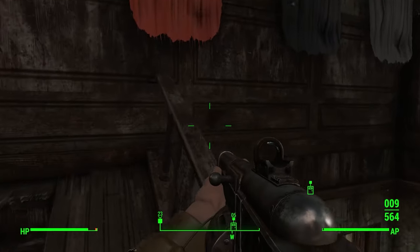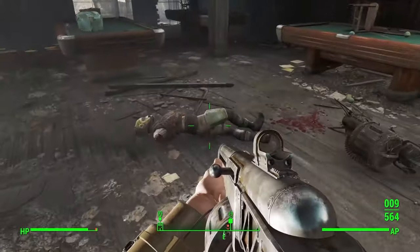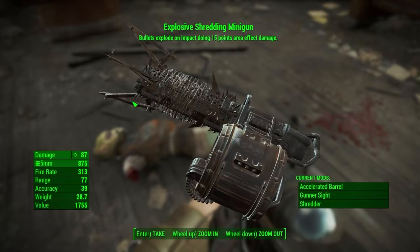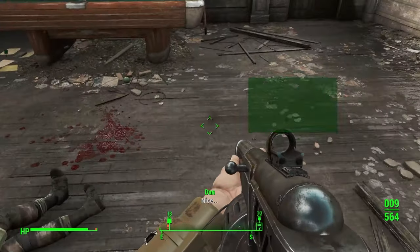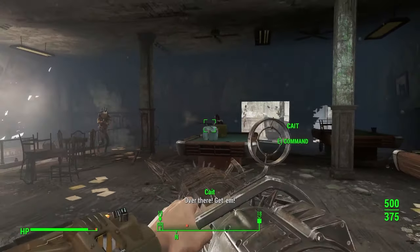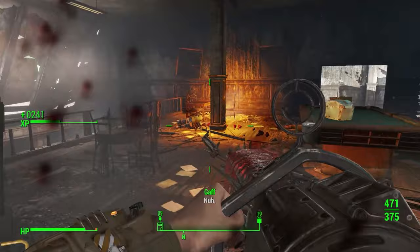The Fallout 4 Legendary Item System can be very frustrating for new players. There are so many awesome weapon and armor combinations such as the devastating explosive minigun and the instigating Gauss Rifle, but the problem is that these cannot be found in any guaranteed locations and you're entirely dependent upon luck from the drops of random legendary enemies throughout the game.